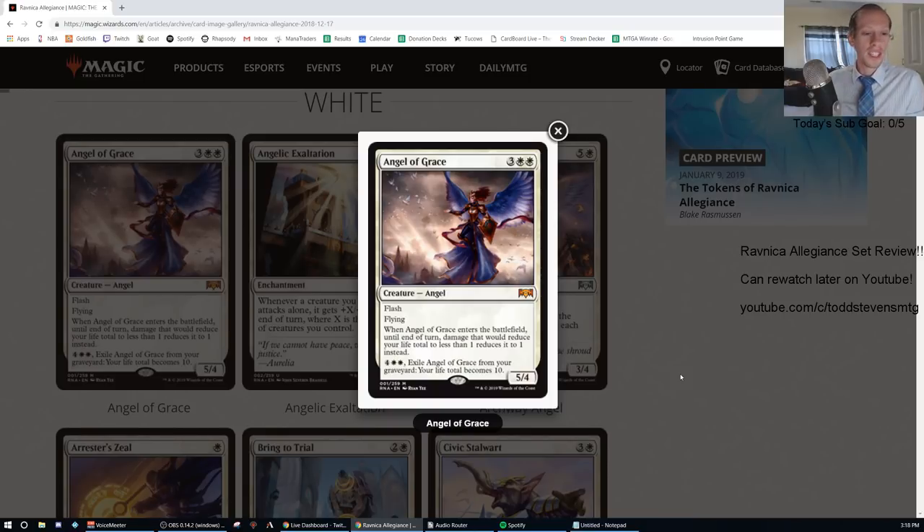When Angel of Grace enters the battlefield, until end of turn, damage that would reduce your life total to less than one reduces it to one instead. It also has the ability: pay four generic and two white, exile Angel of Grace from your graveyard, and your life total becomes 10. Flash is a really underrated keyword. We saw Dream Eater have flash in Guilds of Ravnica — without flash it would see no play, but with it, a six-mana 4/3 sees some play.